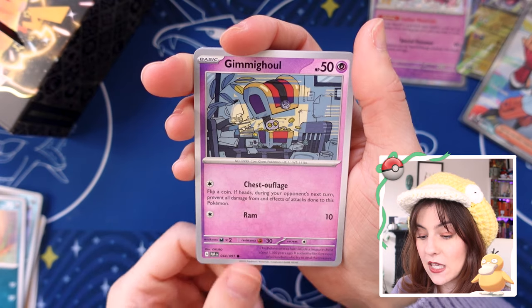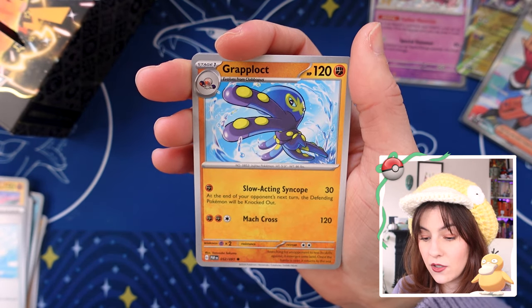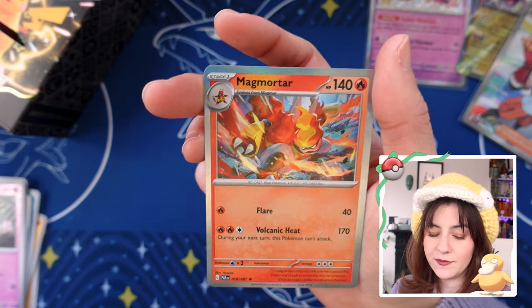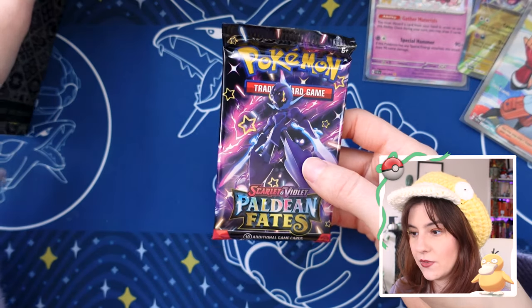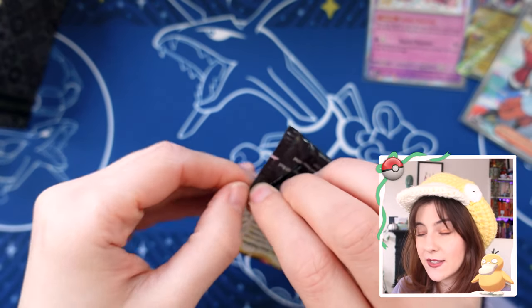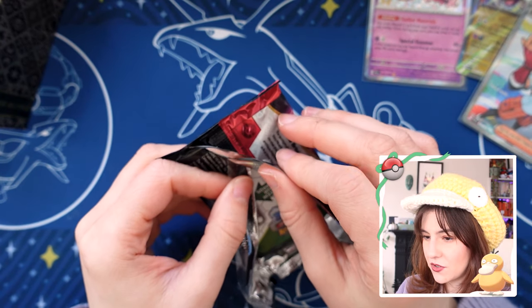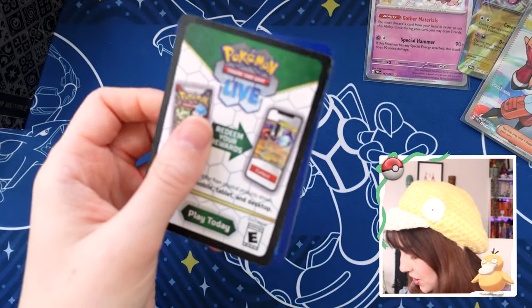Scraggy, Klefki, Jangmo-o, Nest Ball, Drap Locket, Exeggcute, Nest Ball. It's our first pack without anything though, so that's not so bad. Second to last pack magic — can we still pull something else? We've already gotten one shiny. I don't know if my camera is bouncing so much today. We got one shiny already, one EX, and we got Nemona.